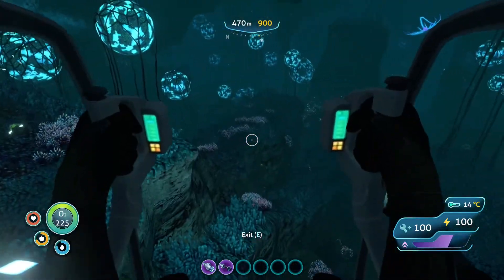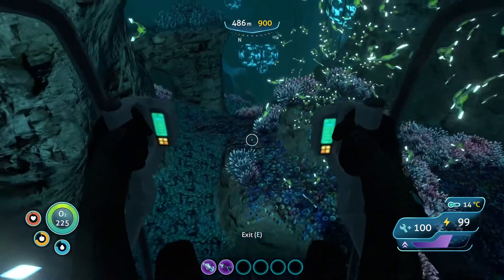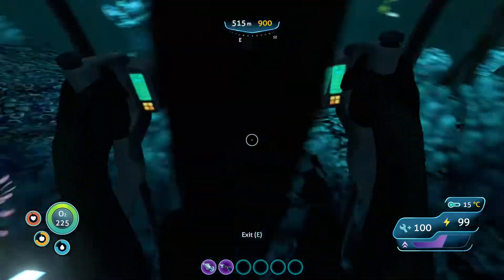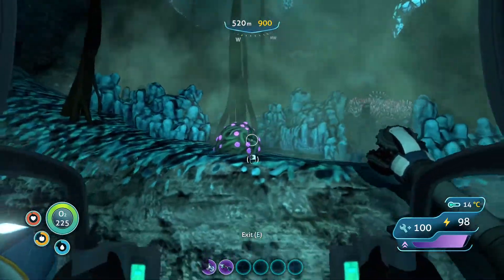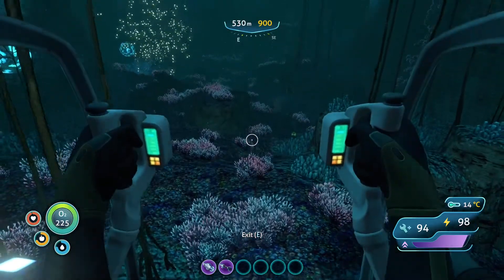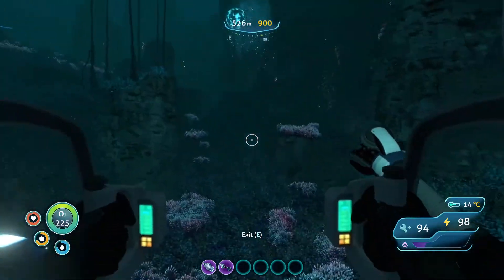So we need to find the Lost River entrance. I hate those things. And we're going to try and go to the different facilities. Go away — frick right off. I don't have to be on the ground here, I just don't know where exactly to go.